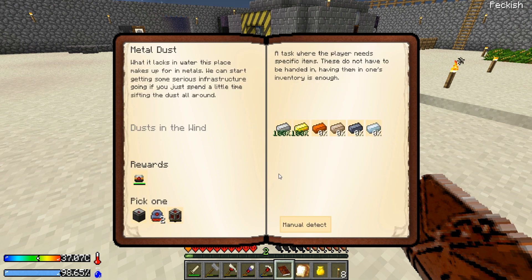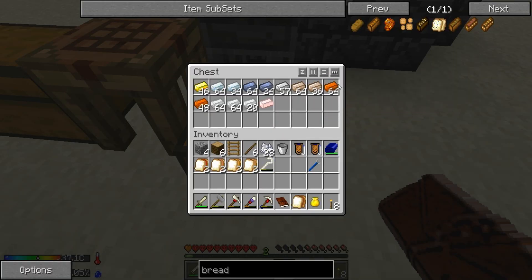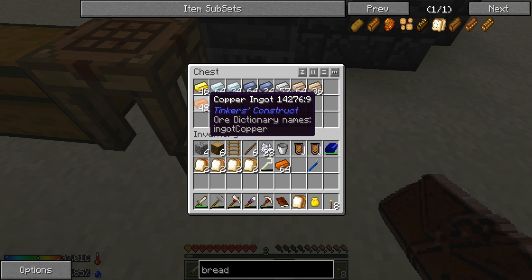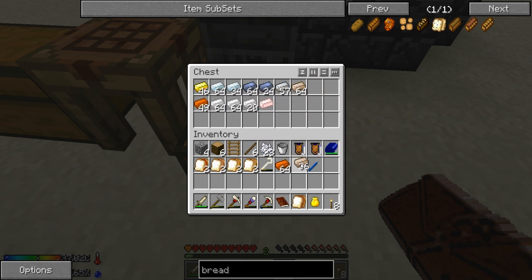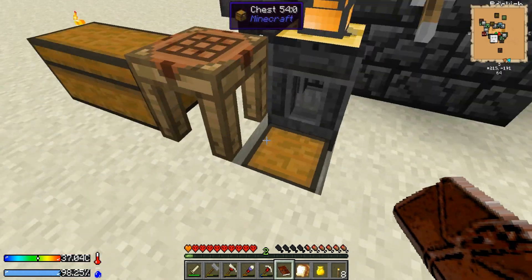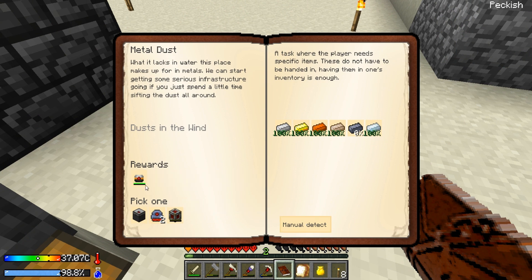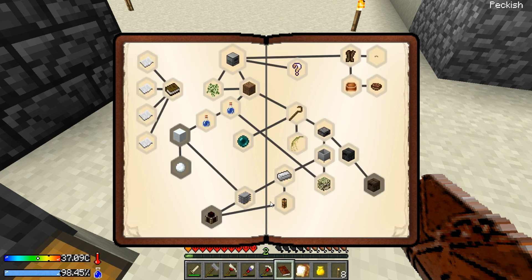This one we just need copper, tin, lead, and silver — we should have all of those. There's copper, there's tin, there's silver, and lead — awesome, well that was easy. This will give us one of these. I don't care about the army chest, I'm not concerned about the jetpack, but I can always use another hardened energy cell. Boom, awesome. So let's go back — that opened up a whole ton of things over here.